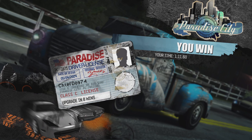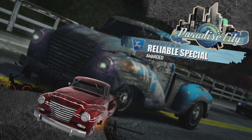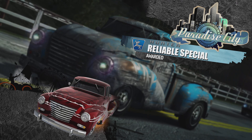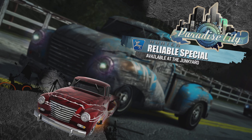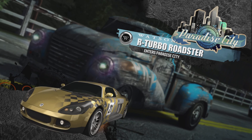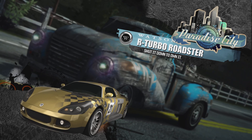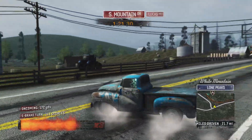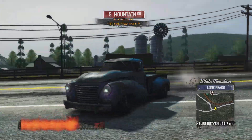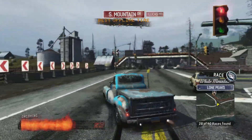Easy dub, come on — give me a challenge! As a reward we got the Hunter Reliable Special. Swing by the junkyard to check it out. The Watson R Turbo Roadster is now on the streets of Paradise City — if you see it, shut it down to add it to your car collection. I don't really remember much about it, I don't really ever use it, but it does look like a race car.